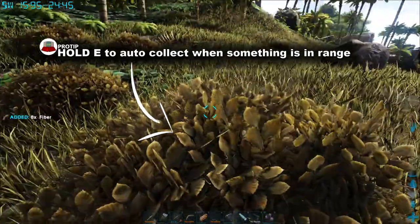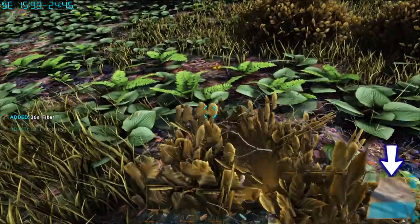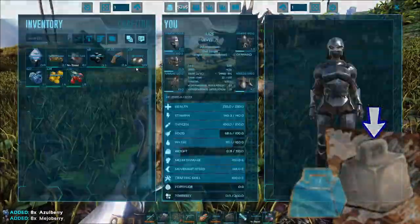Resources respawn after some time, as long as you don't build too close to them. The more you weigh, the slower you move. You should be able to fill up just below the handle — once the horizontal part is visible, you'll be encumbered.